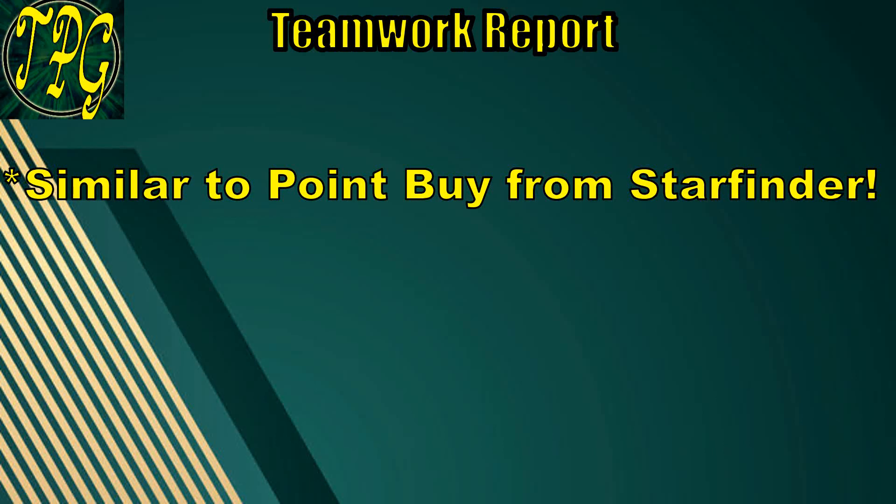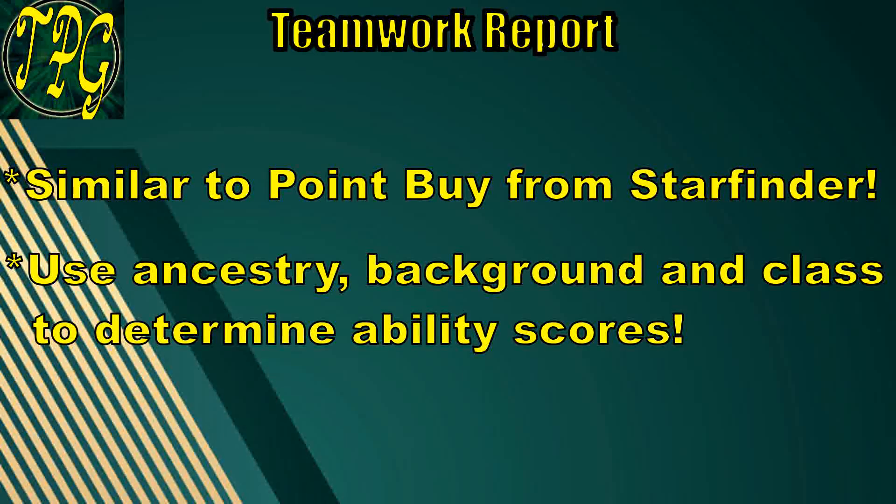First, let's talk ability scores. All the ability scores that you Starfinder players are used to are here — Strength, Dexterity, Con, Charisma — all of them are here and generally the same as you're used to. However, how you get them is kind of different. It's very similar to the point-buy system from Starfinder, but instead of having ten points to buy your ability scores and then modifying with your race and theme, everything is dependent on your ancestry, background, and class. You also get four free ability boosts to spread around after you're done with those steps.